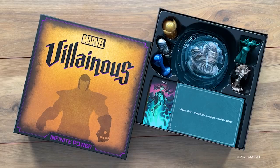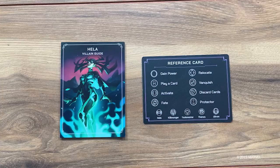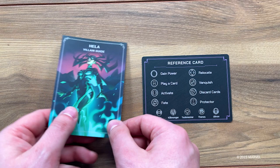First, choose your villain. Grab the corresponding mover, villain domain, deck of villain cards, villain guide, and a handy reference card. These last two are the ultimate cheat sheets. Your villain guide details your objectives with strategy tips and a preview of key villain cards you should look out for. If your villain has special cards, tokens, or other components, your villain guide will let you know. Check the description below for links to villain guide videos.